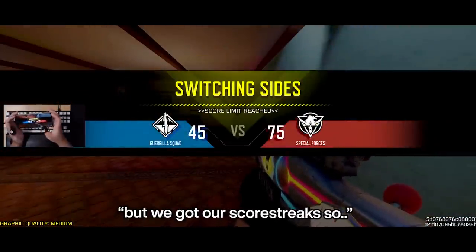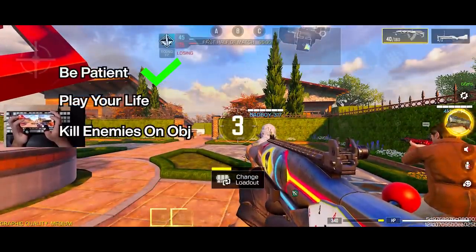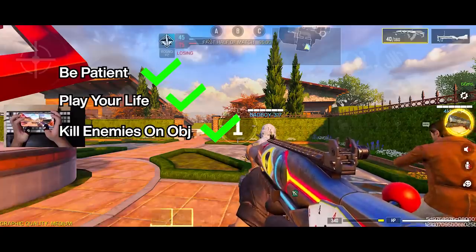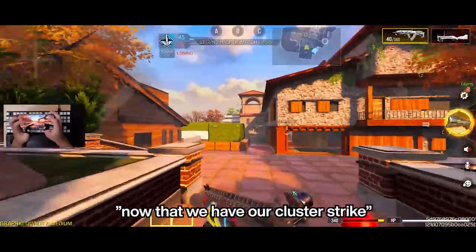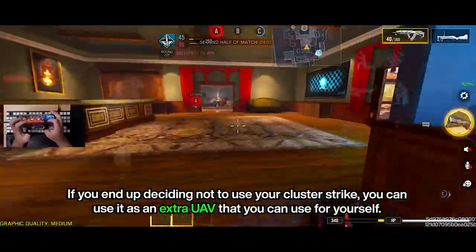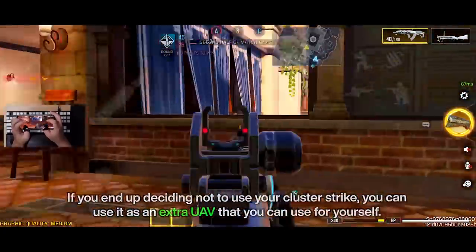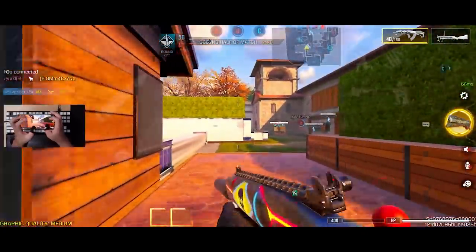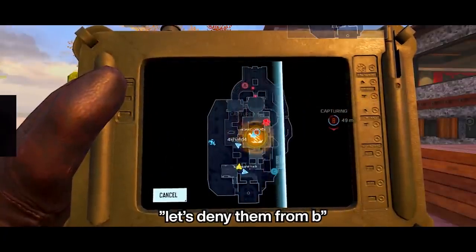We got our swarm. So we got our scorestreaks. We did lose the round, but we got our scorestreaks, so we're going to use them to the best of our abilities. We played patient, played for our life, and tried to hop on the objective while eliminating enemies. Now that we have our cluster strike, you can use it to deny enemies from capturing a flag, or you can reserve it toward the end game and use it kind of like a UAV. Let's deny them from B.